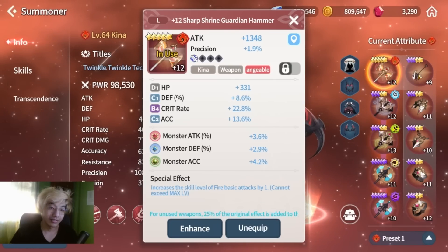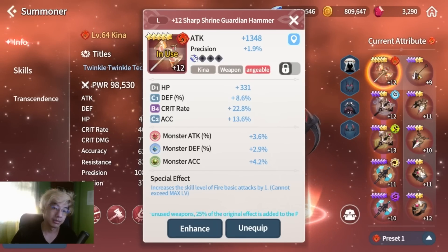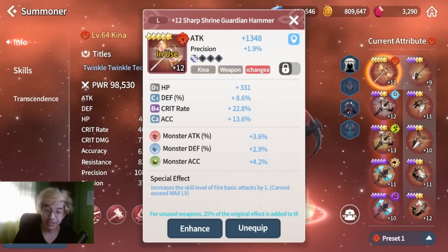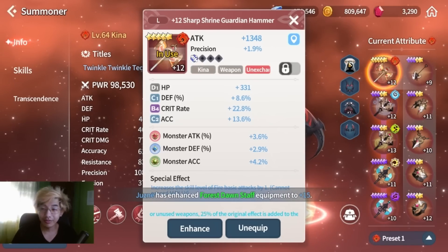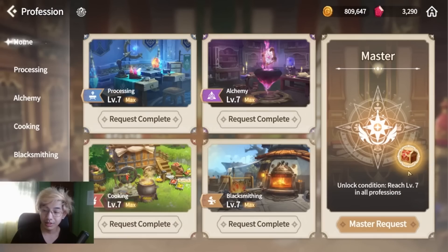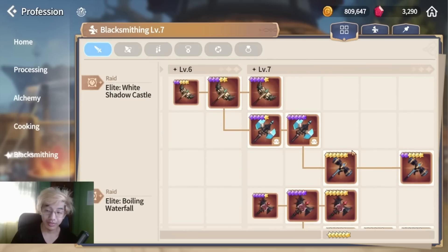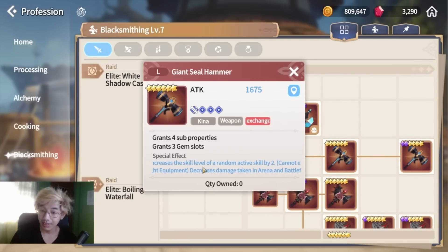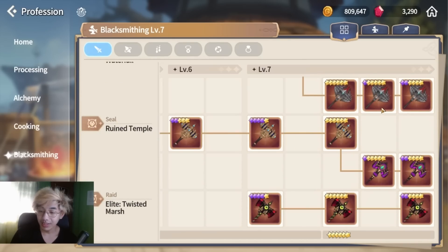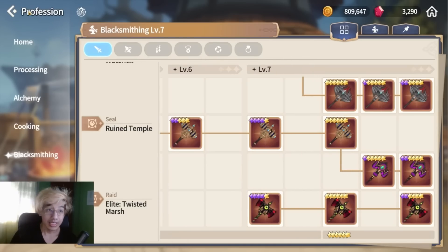These are equipments you just have right now to get by early and mid game, because there are more raids coming up with better equipment. If you're wondering how to plan out your build, go to your blacksmithing and look at the descriptions of the equipment. It'll tell you what kind of bonuses you get at level 7 blacksmithing — there are effects exclusive for each equipment, so it depends on which bonus you really want.